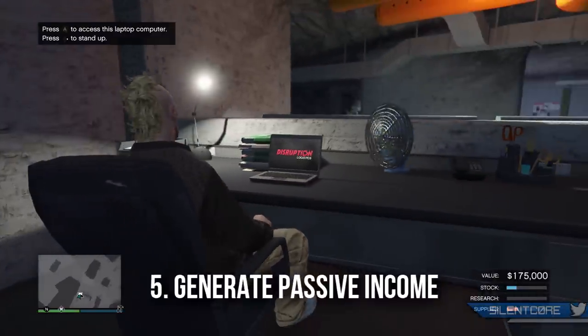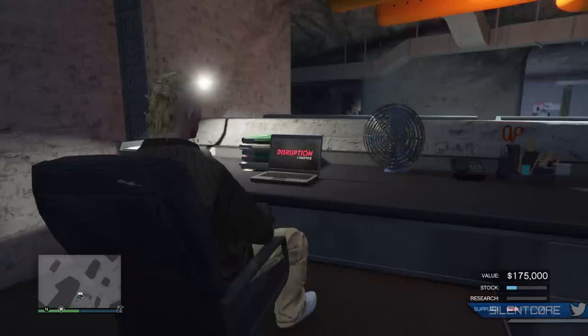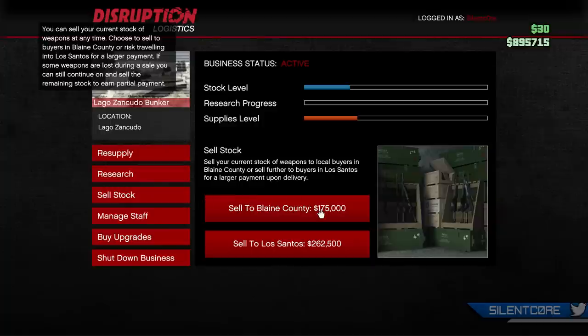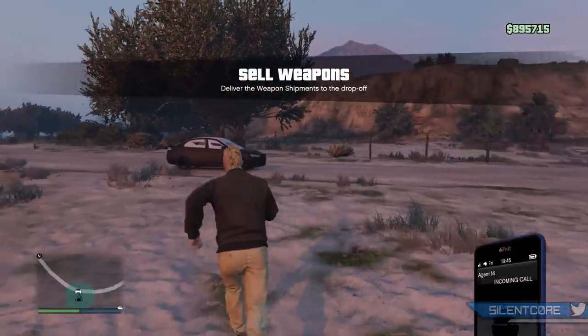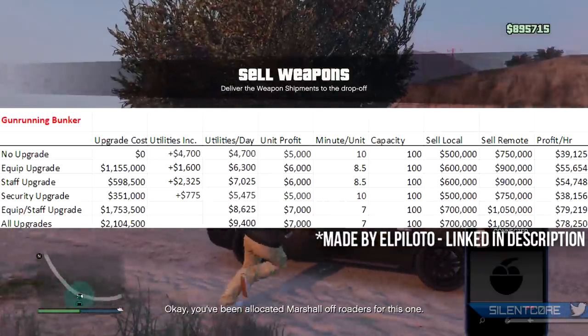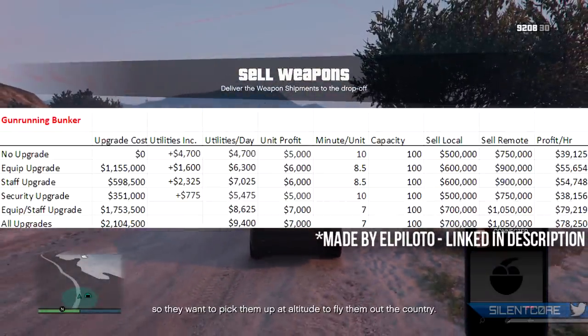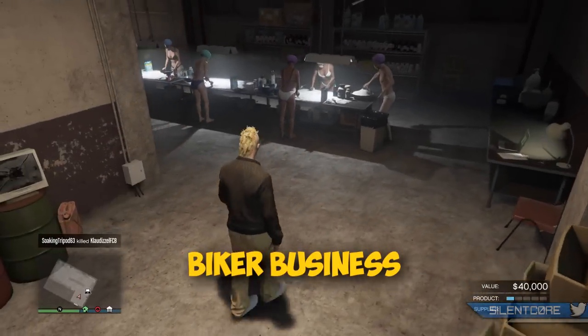Step number five is to ensure you're generating passive income while you play GTA Online — that's the dream. While you do races, stunt races, heists, or even just AFK in the lobby, you want your businesses making you profit. The first business I thoroughly recommend is the gun running bunker. The cheapest bunker costs about $1.1 million, but you can leave it unattended for hours making around $90,000 per hour — it's a very hands-off business.